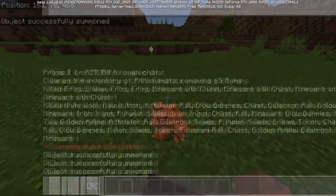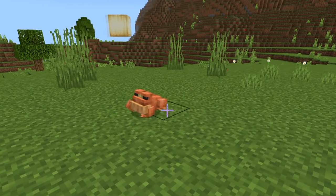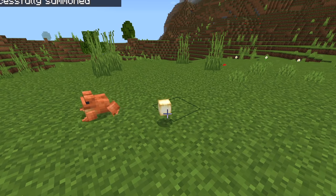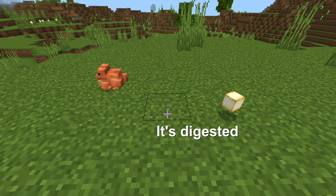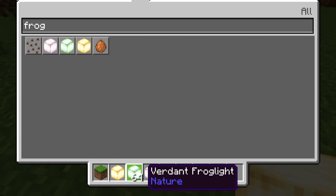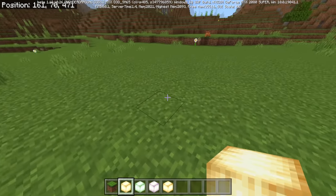So what occurs here is if a frog has a magma cube and eats it, it drops a frog block behind or near it. It's unclear scientifically. So there are three variants: we have the pearlescent, the verdant, and the ochre, which is the orange one that was dropped before.